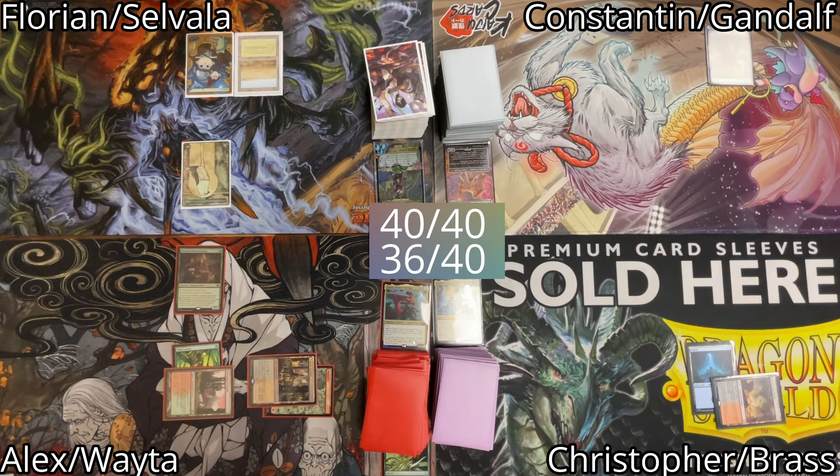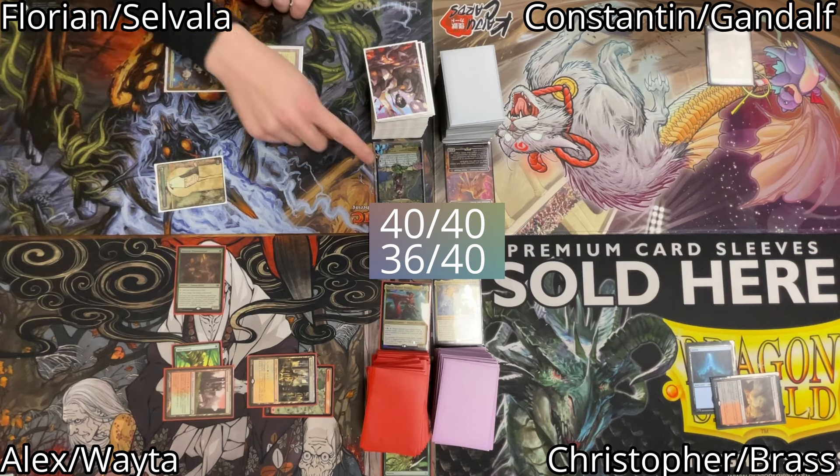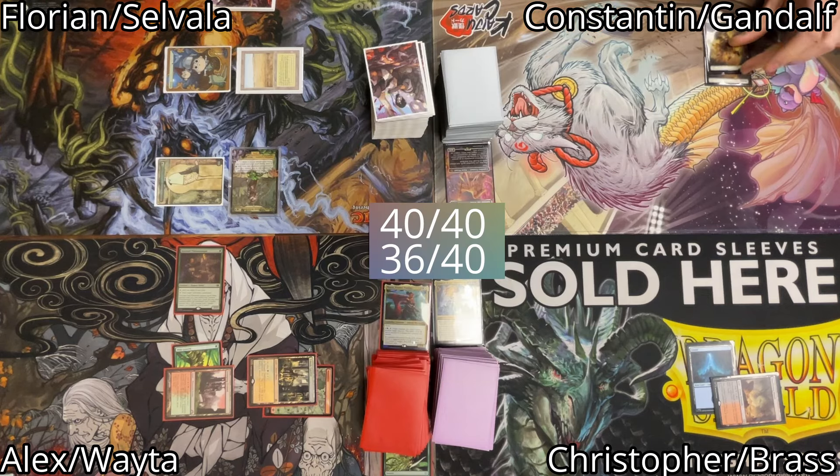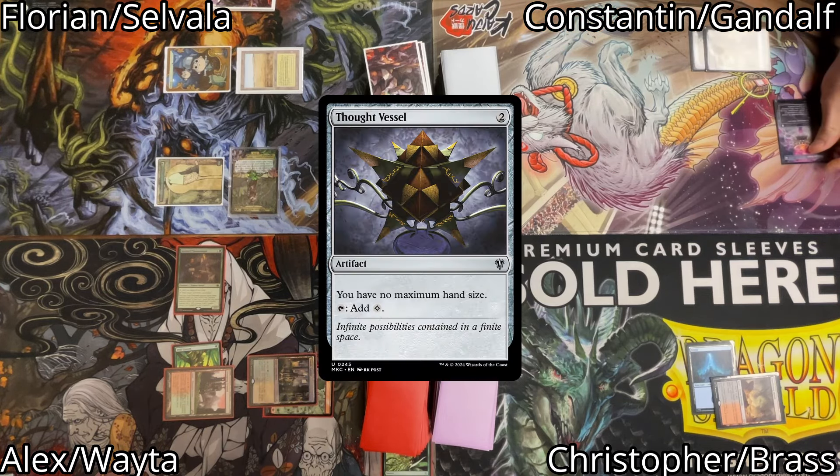Florian untaps, plays a land for turn, and taps 3 mana total to cast his commander Selvala, Explorer Returned. He passes the turn. Constantin draws, plays a Plains, and taps 2 mana to cast a Thought Vessel. Afterwards he passes the turn.